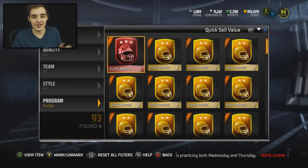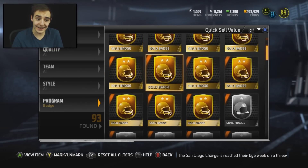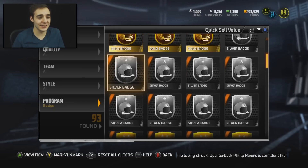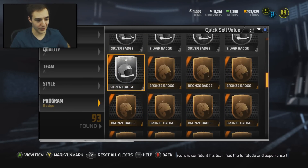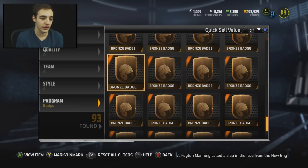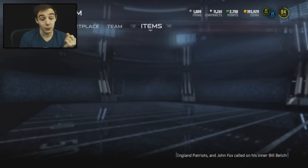Alright, so as you guys can see, this is the haul we pulled in. We pulled in one elite badge. Let's count the golds: fourteen gold badges. And a ton of silvers — oh my goodness, like twenty plus. That was a pretty good haul, I'm not going to lie. Twenty-two silvers, and then a ton of bronze badges which we could either try to sell or see what the value is going for. As you guys can see, we did manage to get one elite badge, which is pretty sweet.